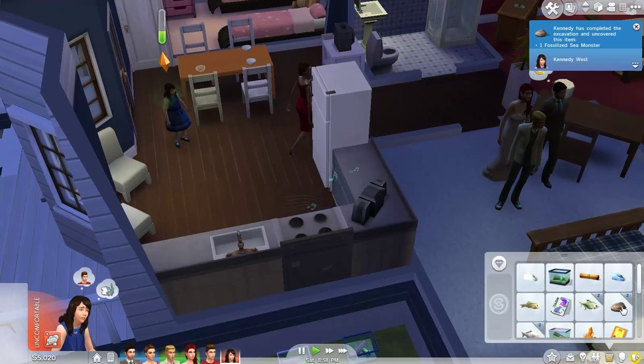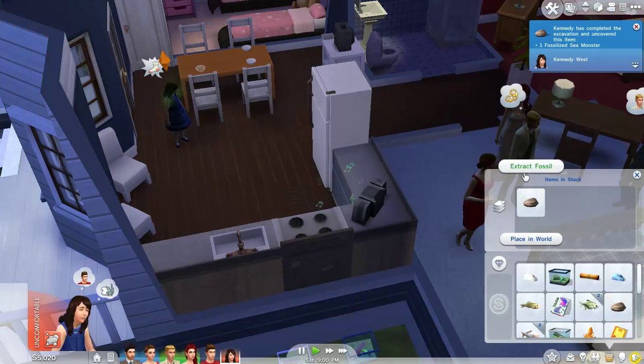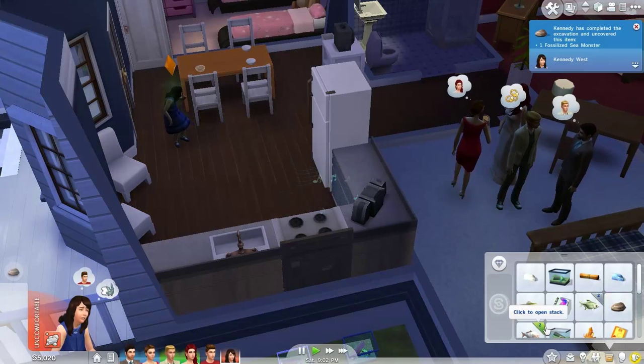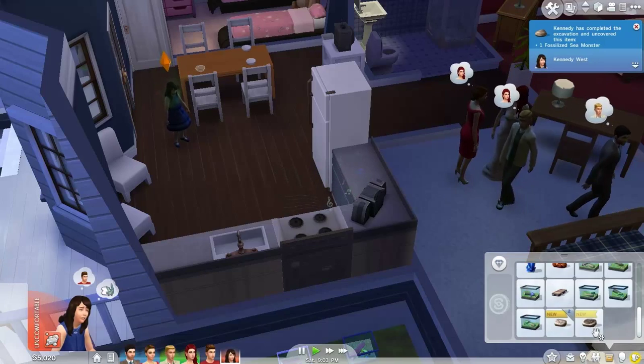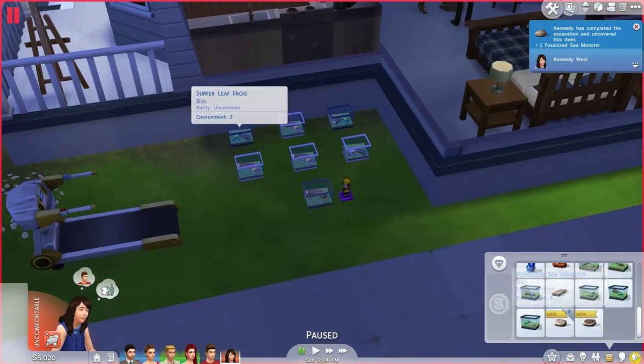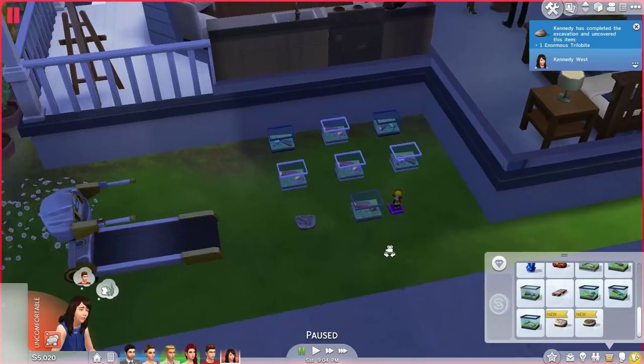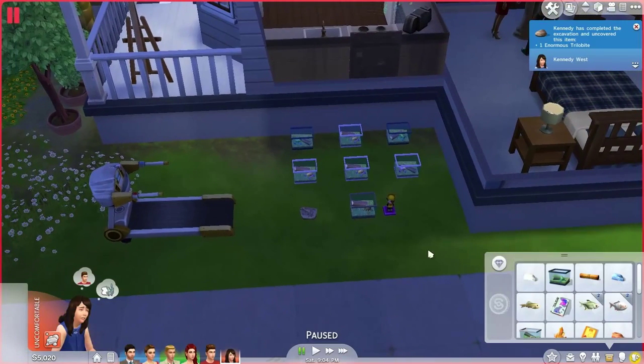Let's just extract the fossils and stuff. Okay, is she extracting? One more fossil, and ooh — we have two fossilized sea monsters. Oh yeah, we're gonna sell one of these. They're not that expensive though, they're like 50 simoleons. Whatever.